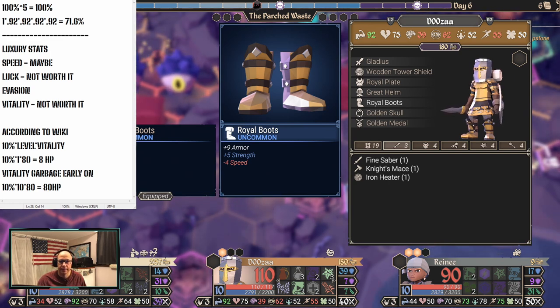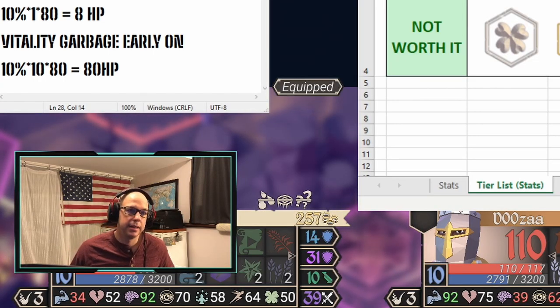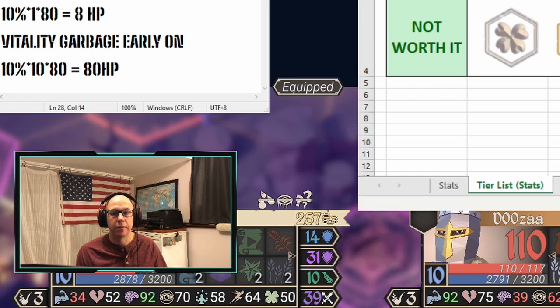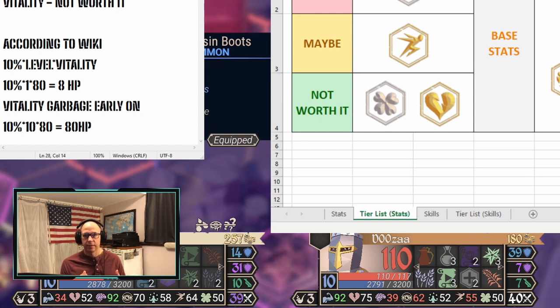Finally: evasion. This stat is by far the best luxury stat in the game. Even the game itself categorizes evasion as a form of defense. The most important thing is staying alive — losing one of your lives is so detrimental, and you get very few of them. Avoiding getting hit altogether is by far the most impactful thing you can do. I would strongly consider increasing your evasion at the sacrifice of armor, resistance, or even your offensive stat.